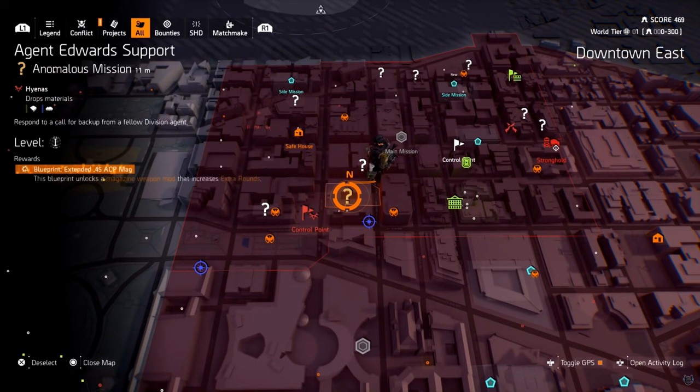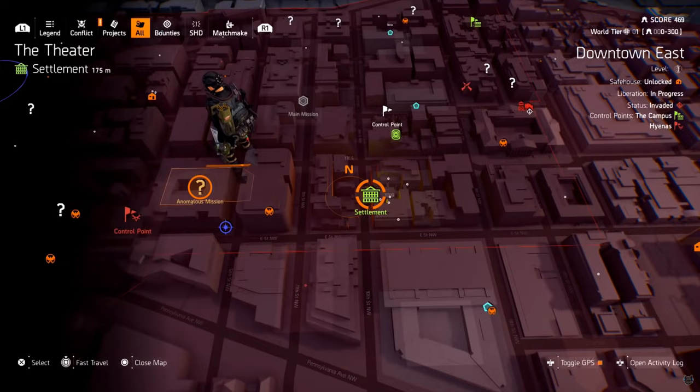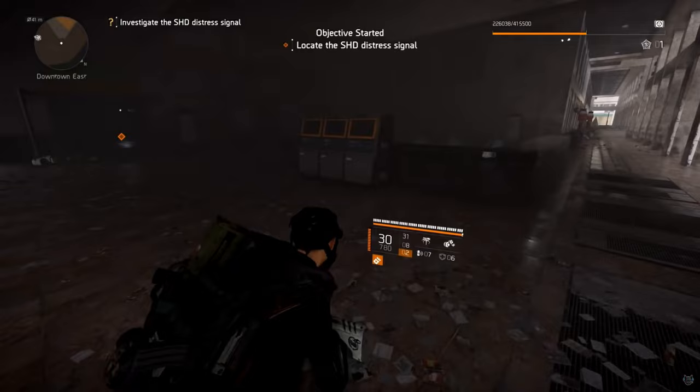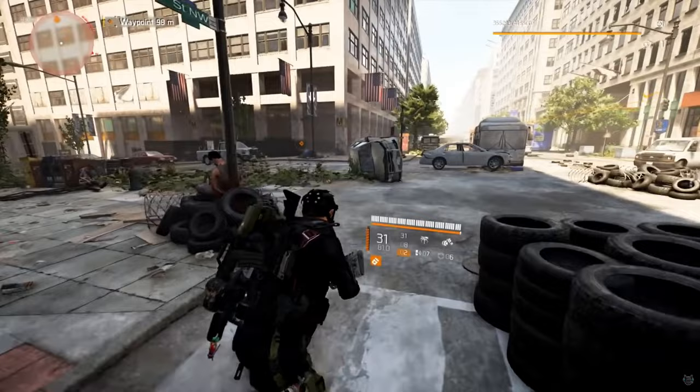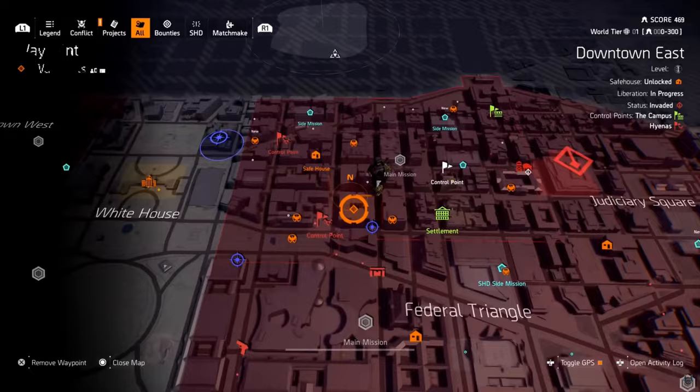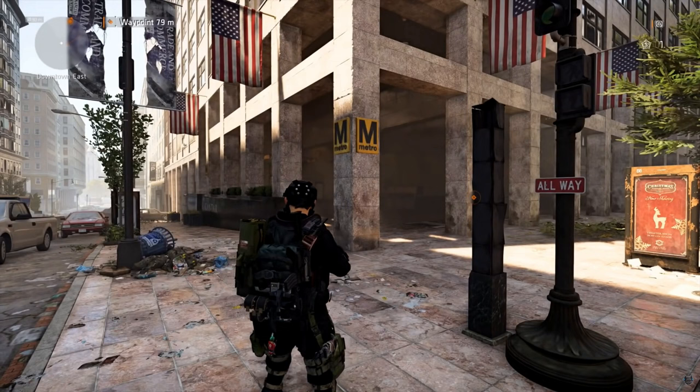The first mask we're going to tackle is the Demon Mask. Agent Edward's support anonymous mission is going to give us our first look at the hunters. This is one of those secret missions you have to do prior to being able to get the Demon Mask. The location of this mission you need to do prior to getting the Demon Mask is right here, just west of the theater.